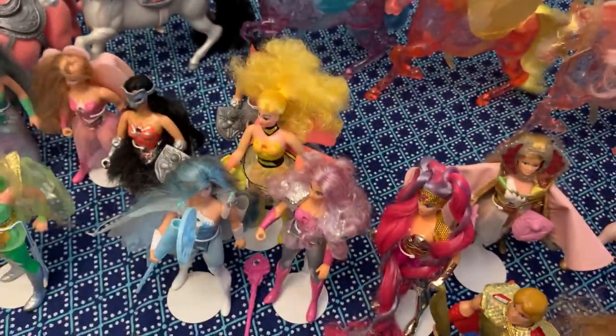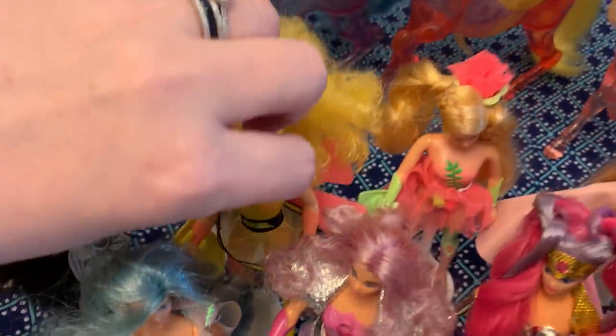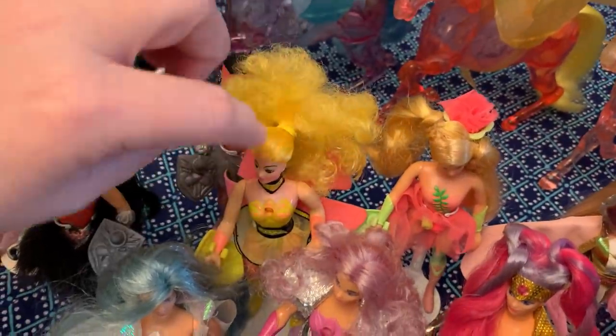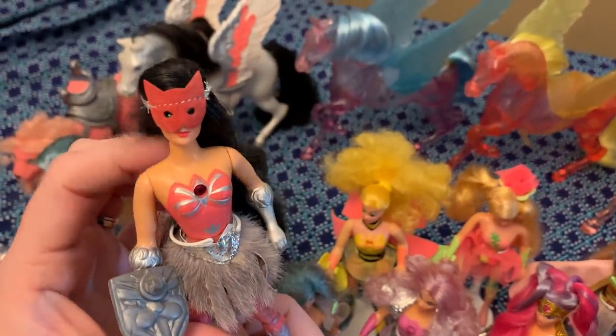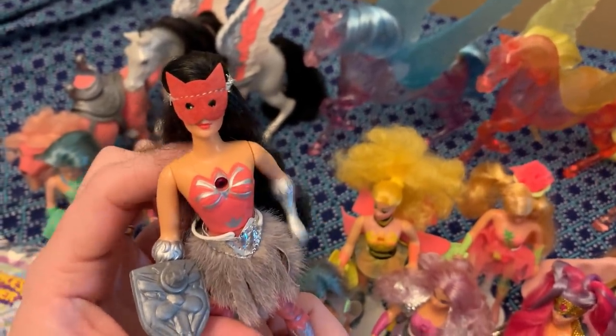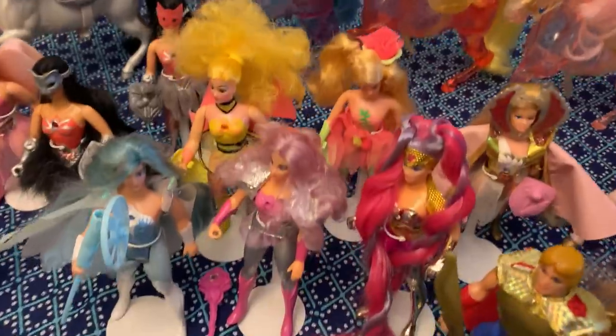I have Perfuma — there's a mower outside but her flower pops up and down. I don't think she smells anymore but she's there. I have Sweet Bee — her wings are on but I think I'm missing her headpiece. I have Scratch and Sound Catra — that's her Scratch and Sound right there. I still need to get the Shower Power and Bubble Power versions.